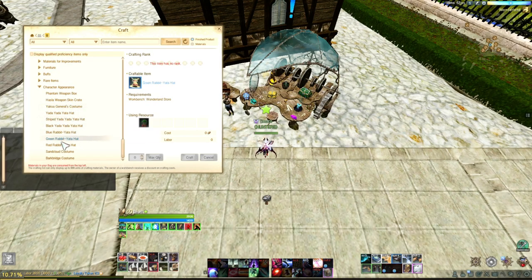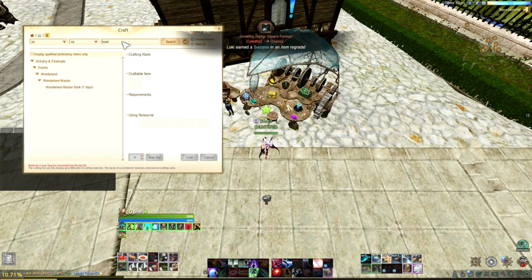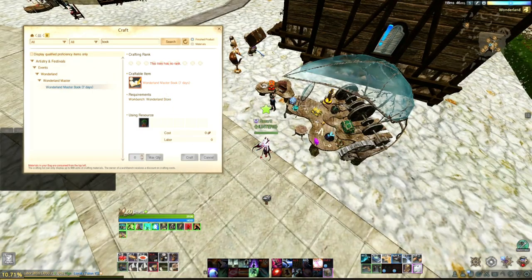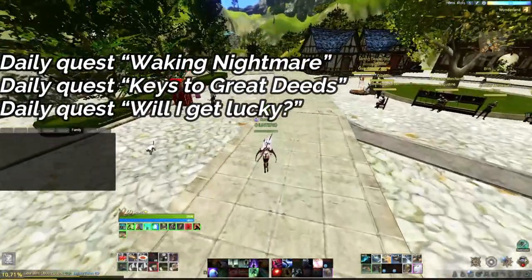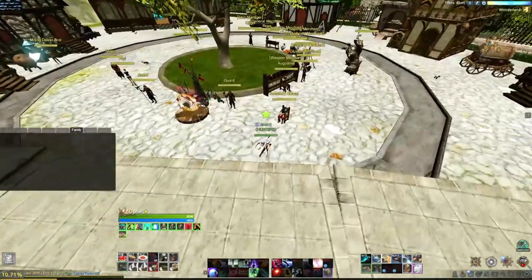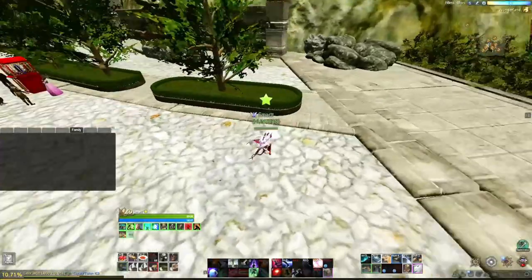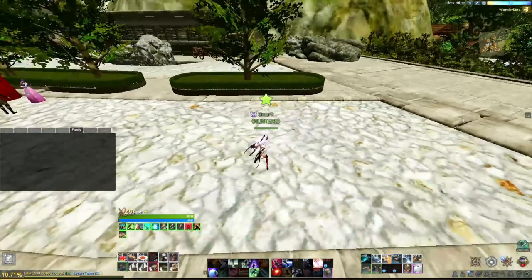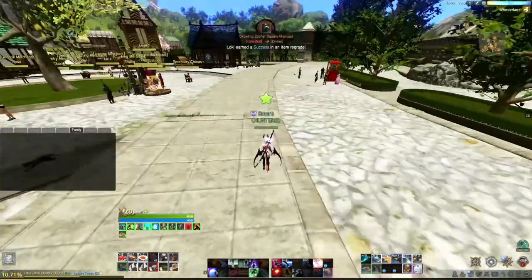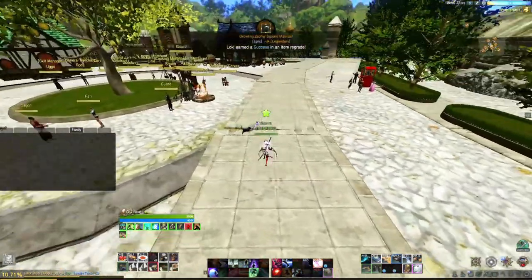This is the exchange table where you can trade items — there are buffs, costumes, and the book. Just search 'book' and you'll find it easily. You need this book to do the three extra missions: the world boss, the miraculous races, and the other one. When you have the book you'll receive a buff to do those extra missions. You can pick up one extra quest from this NPC, and when another NPC appears it shows up right here. One quest gives you 26 keys and the other asks you to open chests on the island.